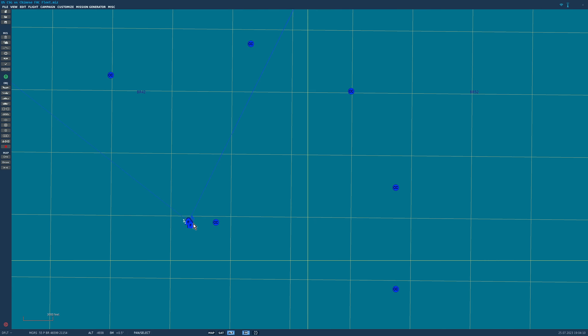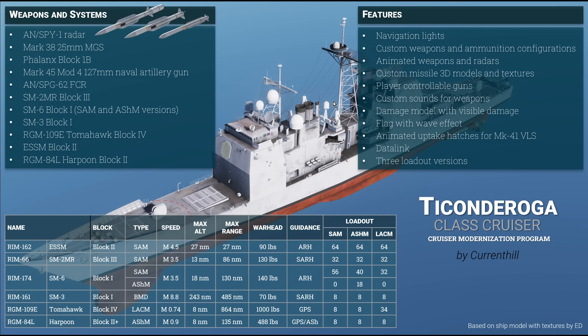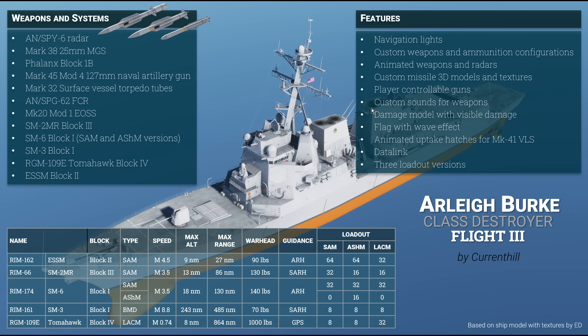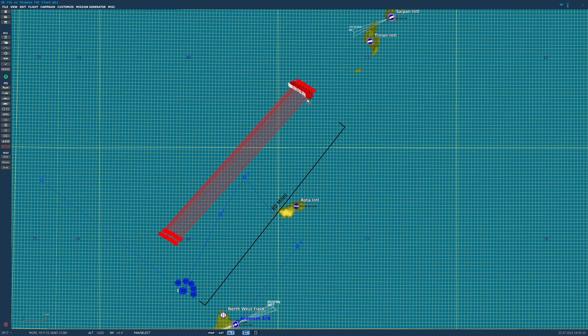Each Super Hornet has four AGM-158C LARASMs — modern anti-ship missiles — and that's what they'll punch back with. The two Ticonderogas in SAM configuration have: ESSMs 64, SM-2 32, SM-6 56, SM-3 8, Tomahawk 8, and Harpoon 8. The Arleigh Burke Flight IIIs have: ESSM 64, SM-2 32, SM-6 8, SM-3 8, and Tomahawk 8.